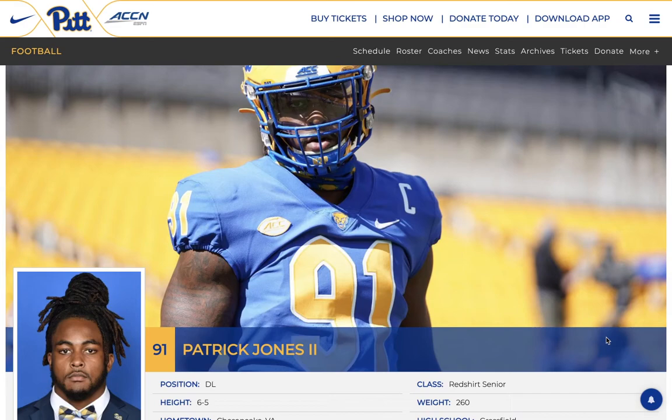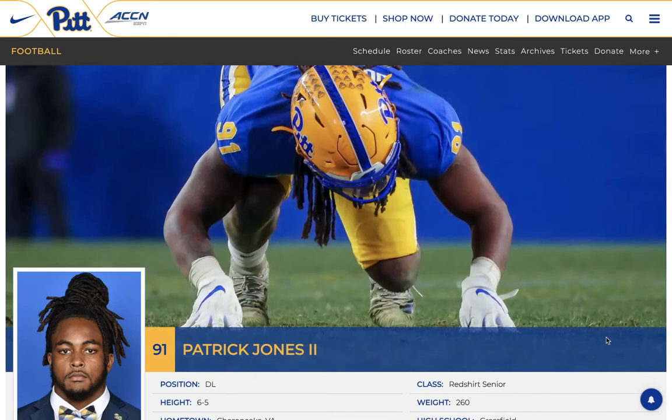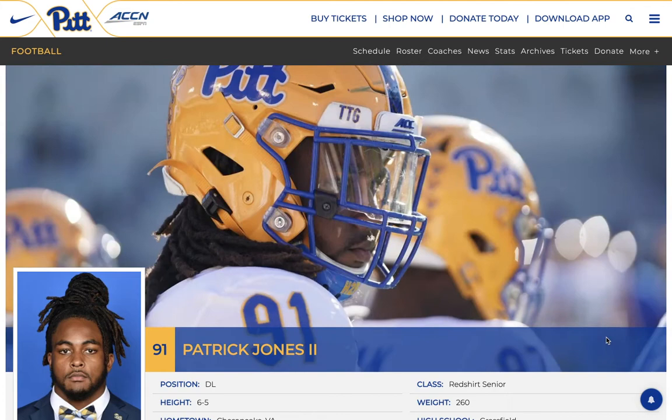Today we're looking at Patrick Jones II, a 4-3 defensive end out of Pitt, 6'4.5", 264 pounds with only 32-inch arms. He has 17.5 sacks over the past two seasons, playing almost exclusively from a wide 9 alignment. He's definitely a 4-3 end instead of a 3-4 end, so those teams will probably grade him higher.